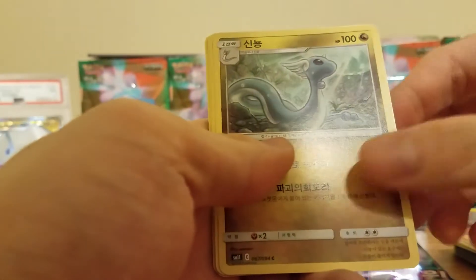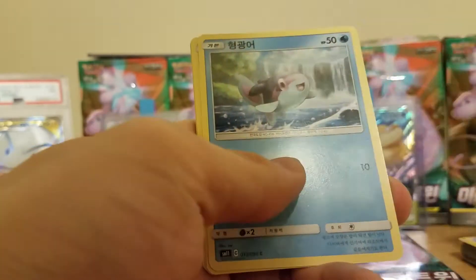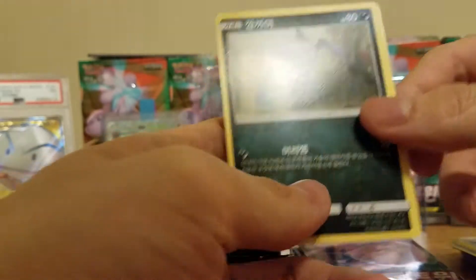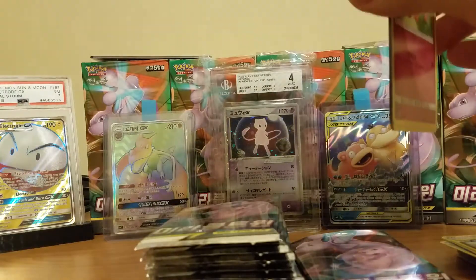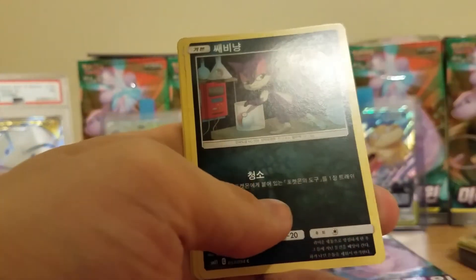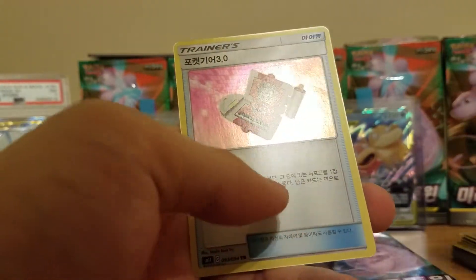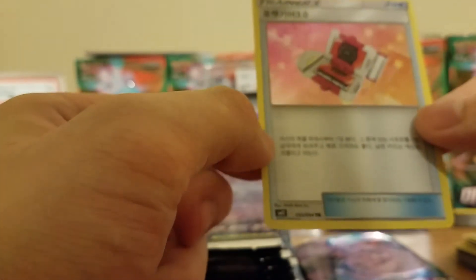This is slightly more tedious than the Shiny Legends - obviously only five cards, makes it a bit quicker. But we got 30 packs. Next up we got a Dragonair, Shroomish, Misty, and a Sableye. Then we got Purloin, Exeggcutor, and ooh - Holographic Pokedex Trainer card. Pretty cool.